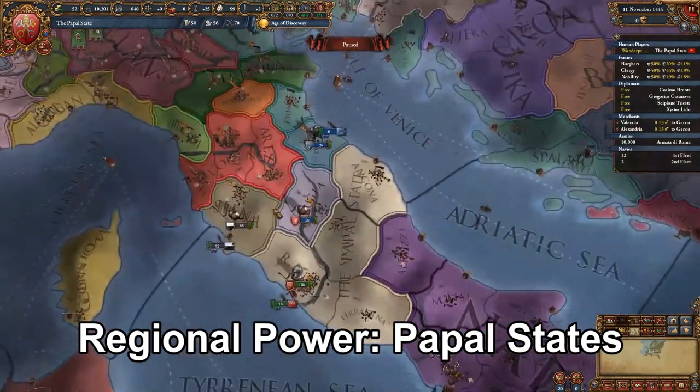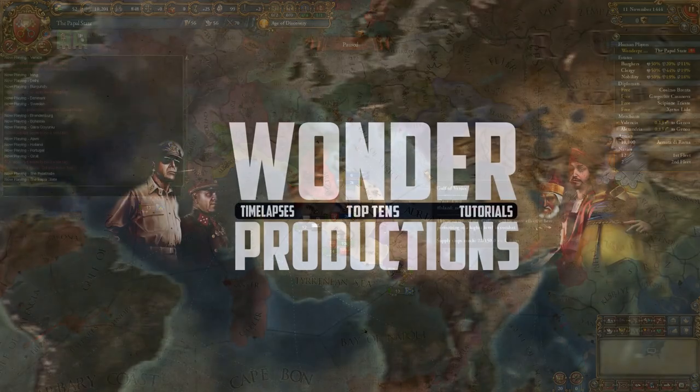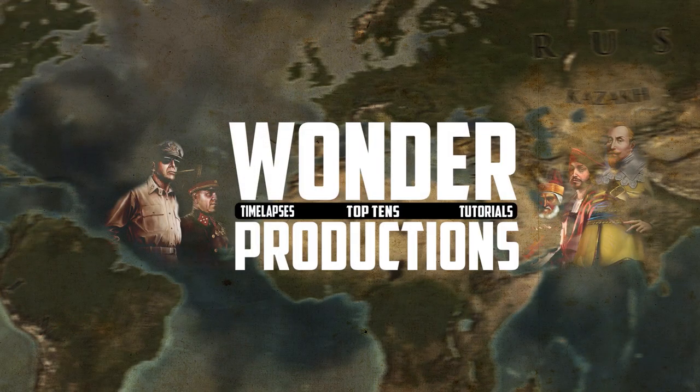Now we have the Pope. The Pope is one of the stronger Italians — I would consider the Pope very strong. But the problem is the Pope doesn't have much expansion path to the south; it has Naples which is owned by Aragon or maybe later Castile. To the north there is some expansion, but Venice, Savoy, and Austria are very strong early game. It's just hard for the Pope to break out of this unless they get very lucky, get good allies, kill the other Italians, or colonize — which is kind of hard as the Pope because you have to get around Portugal, Castile, and England.